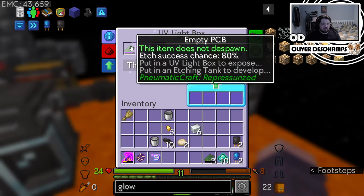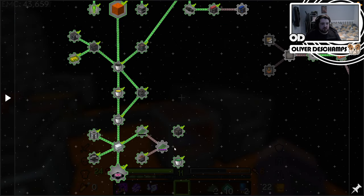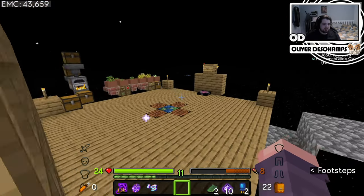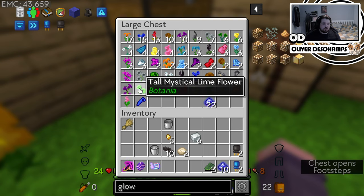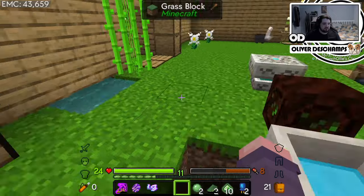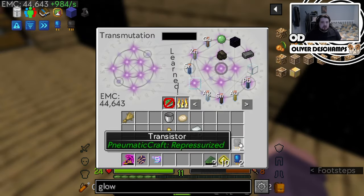That will do this for us. Perfect. How are we looking over here? Almost done. Let's get this PCB finished — because it's going to ask us to etch it, which will be fine, then it'll ask us to build it, which will be fine because we've done all of this. Lovely. Slime has EMC! We may as well make sure that we're at least collecting the things that have EMC. We just need one more of you to convert — and then at least we don't have to make slime anymore.